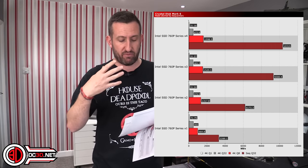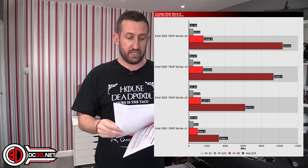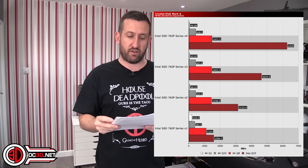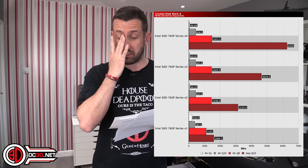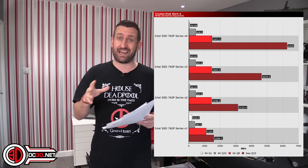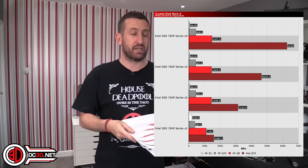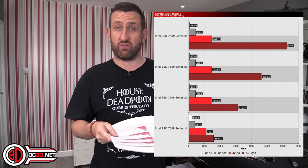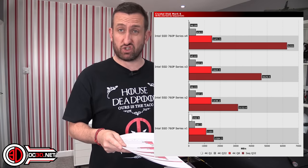That came through again when we looked at Crystal Disk Mark 6 — you get 10,000 MB/s at the top. When we went on to writes in Crystal Disk Mark, we got about 6,000 again, which lines up with our Atto test. If I'm honest, I wasn't that impressed with the writes for four drives. That could be some controller delays.